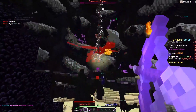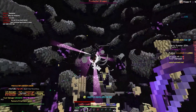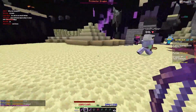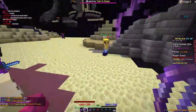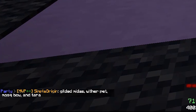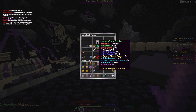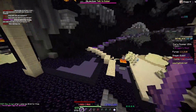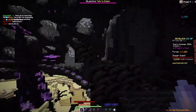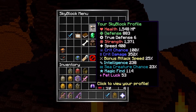Come on, five mil! We didn't do bad. Keep in mind, someone else had gilded Midas, wither pet, mosquito, bone terror — so they were try-harding. We still insanely get 970 strength, which gives us basically the same amount of damage. Honestly chat, I think that's a win — we do a clean five mil, which is way more than we could do actually knifing it.